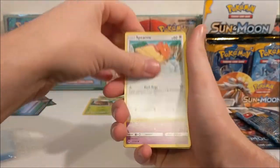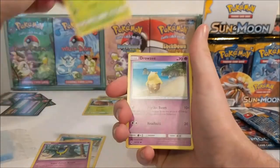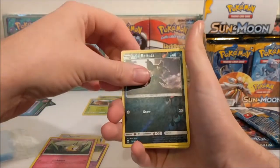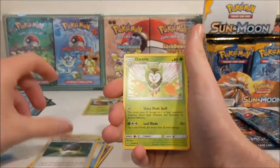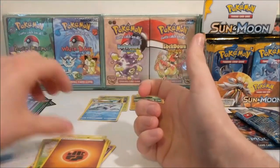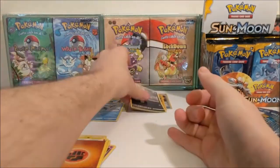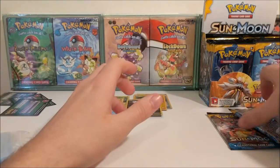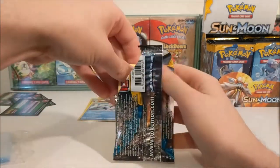Starting off with a Spearow, Art of Sweet, an Alolan Grimer, Rowlet, Drowzee, Cutiefly, a Reverse Alolan Rattata - I quite like that - a Thingy, Great Ball, Dartrix, a Golduck Rare and a Fighting Energy. I quite like the Alolan variants. I wouldn't mind doing a set of the original 151 but all in their Alolan forms - it could be interesting.